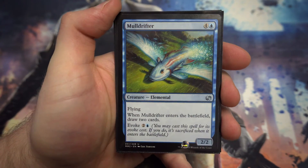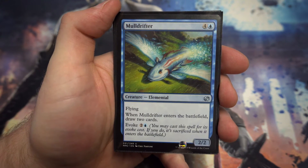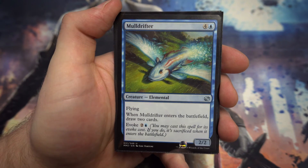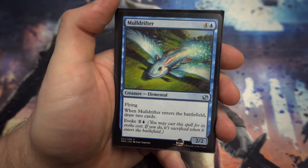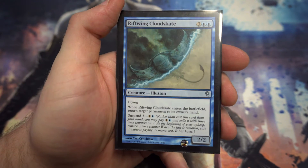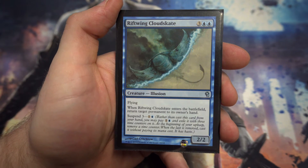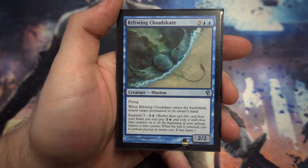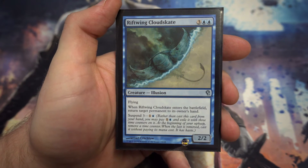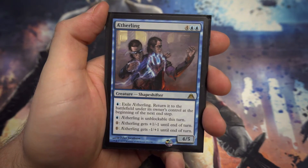A cube favourite: Mulldrifter — for four and a blue, a flying 2/2. Enters the battlefield to draw two cards, or you've got the versatility to evoke it for two and a blue to get yourself two cards as well. Just a nice versatile card. Rift Wing Cloudskate is our last five-drop — a flying 2/2. When it enters the battlefield return target permanent to its owner's hand, but more often than not you just pay the suspend cost of one and a blue with three counters.